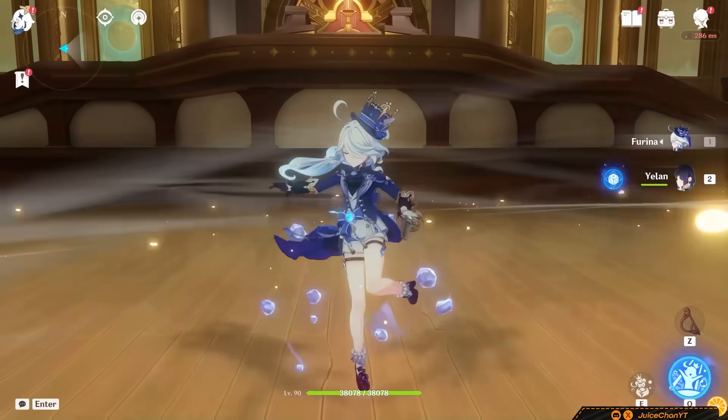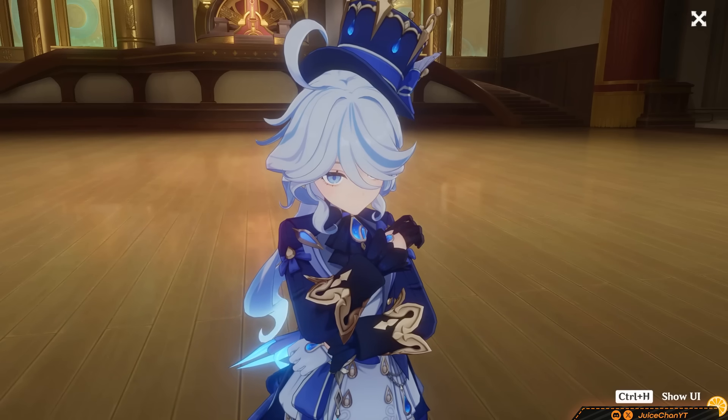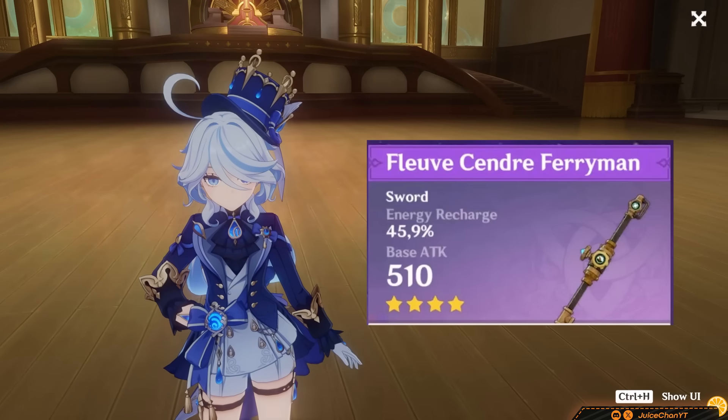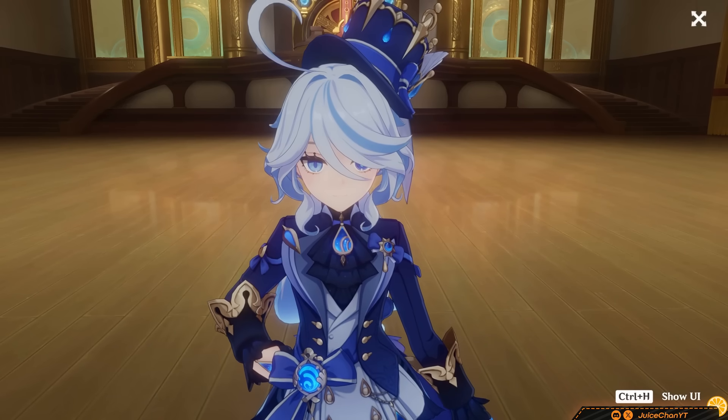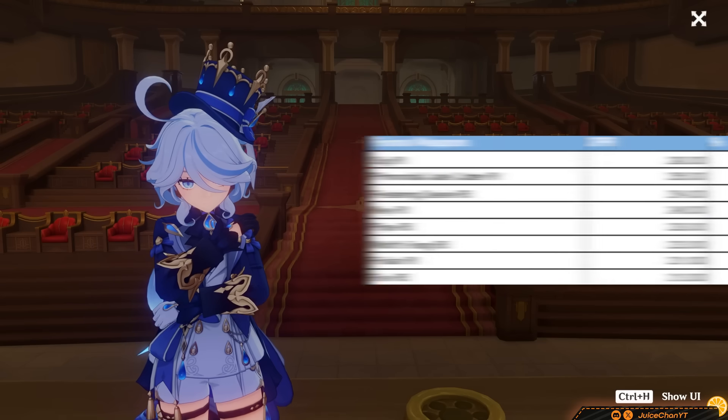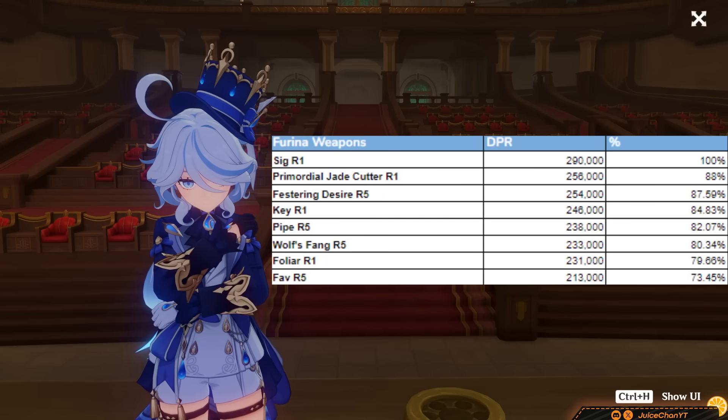Teamwide ER gets lower too with Favonius, which is neat. So since most of us aren't dinosaurs and her 5-star weapons are annoying to play around, fish for the pipe. Yes, fishing is annoying, but otherwise your only cheap option is her worst. Take a look at this sheet which ranks Farina's viable options. Pause if you'd like to read for longer.